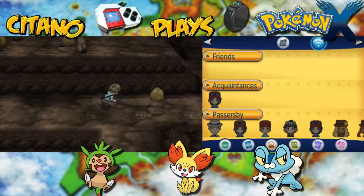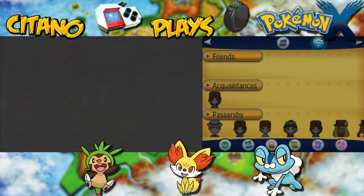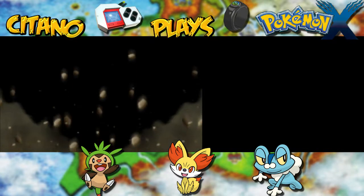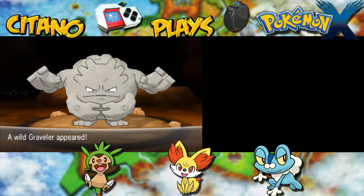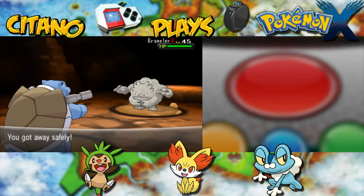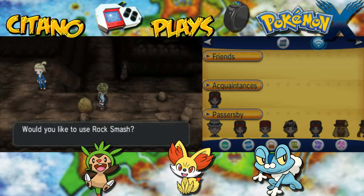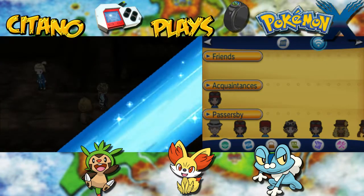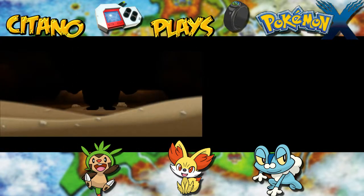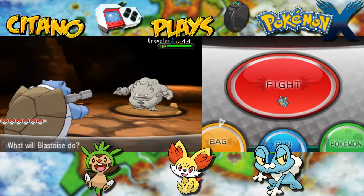Let's just continue in the cave. Going up here with a rock smash — of course there's a wild Pokemon in the rock. It's a Graveler, the wild evolution of Geodude. Not interesting fighting it though. Maybe another Battle Girl as well. Before that we have another visitor — it's going to be another Graveler. We'll just use Blastoise to walk our way through.